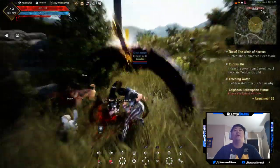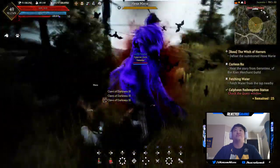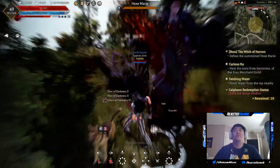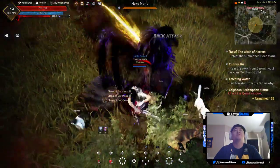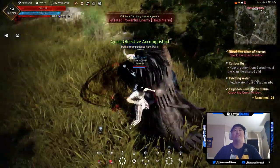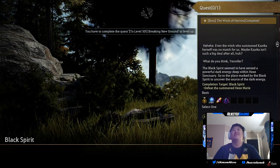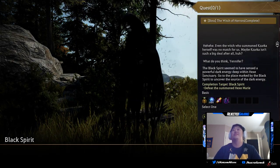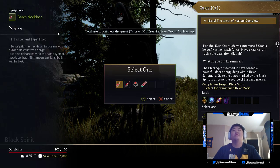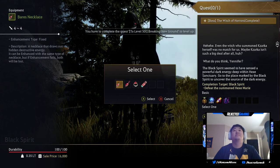She goes invisible but you can still fight her. This boss looks kind of cool but it's a trash boss. Wow, okay Hex Marie — that cannot be a real boss fight. Complete the quest: 'Even the witch who summoned Zarka herself was no match for us. Maybe Zarka isn't such a big deal after all.' I'll take this necklace.